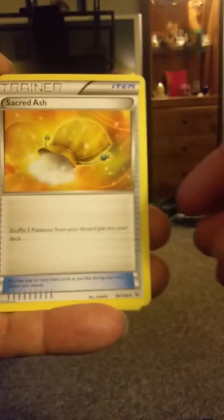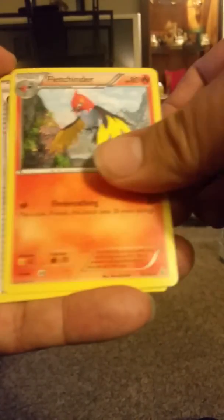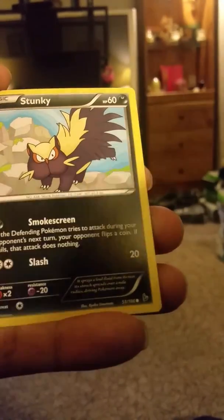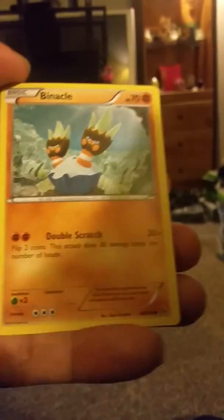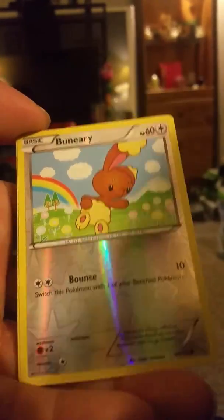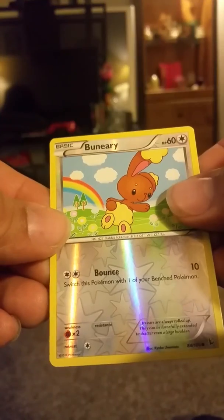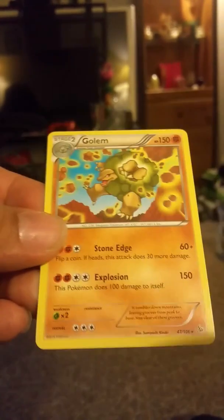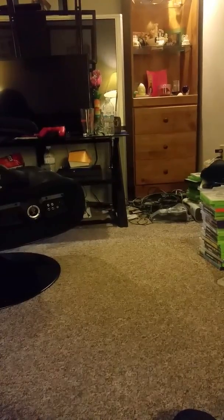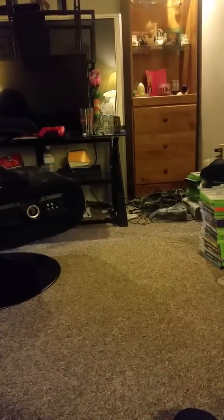There's the code. Trainer card, Fletching, trick shovel — I don't know who he is. Gloomy. So far not looking so good. Looks like we're going to have to end up buying a box tomorrow just to make sure we get everything the way I want.